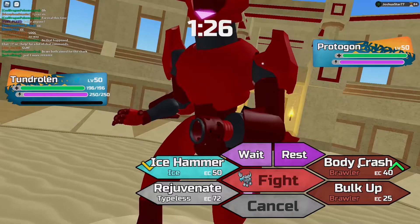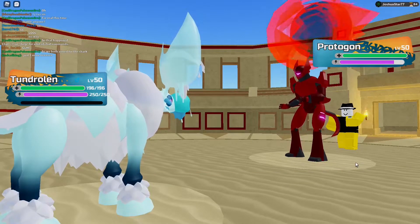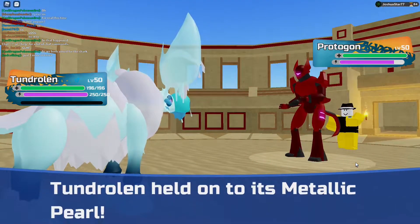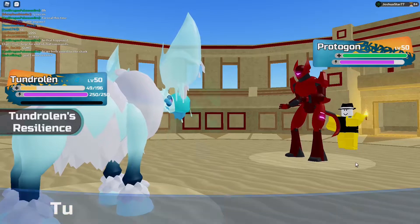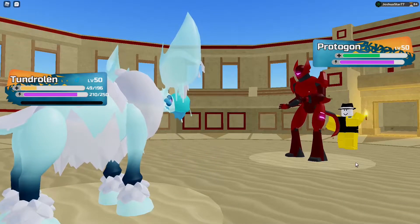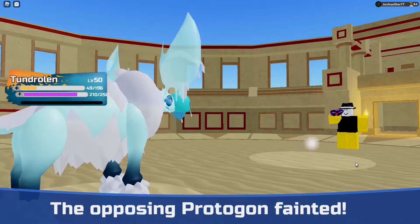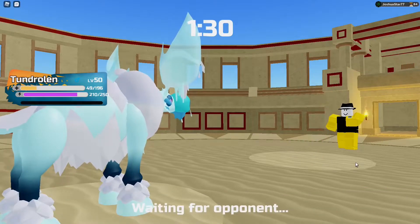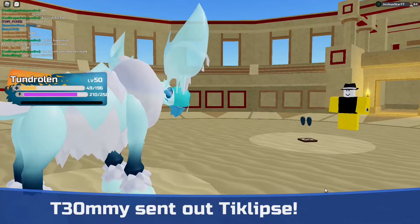I want to have some fun with this and actually attack him. Let's see — can it live a Metallic Pearl? It does. I didn't know if it did or not, so I just wanted to check. I know I probably just lost Tundralin, but I want it to try something. Protagon's dead — that's one of the biggest threats gone from my Sandmarine, which is awesome.